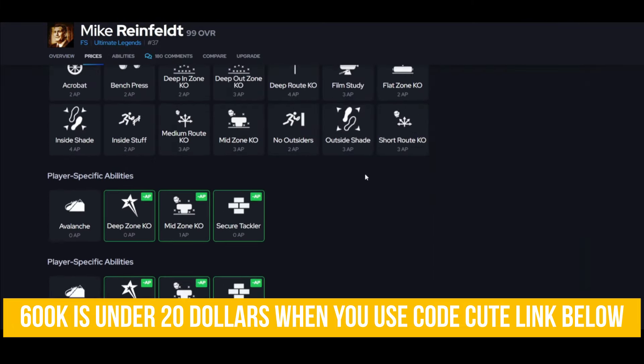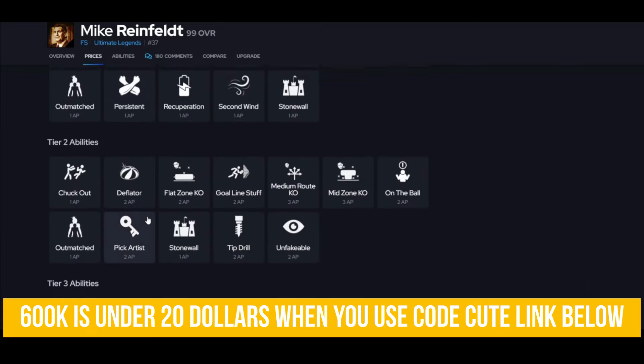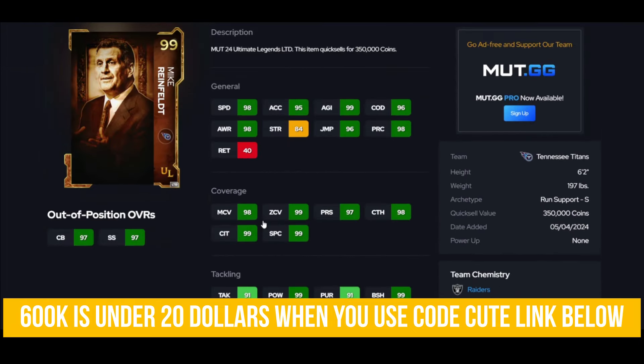Ed Reed is here at three million. This isn't the best value list — I do have videos on my channel for the best budget card at each position, check that out. But yeah: Deep Zone, KO, and Secure Tackler for zero — that's insane. Avalanche, Pick Artist — this guy is just what you want. His Block Shed is insane so you can put him in the box, he'll be great against the run and he'll get the job done.